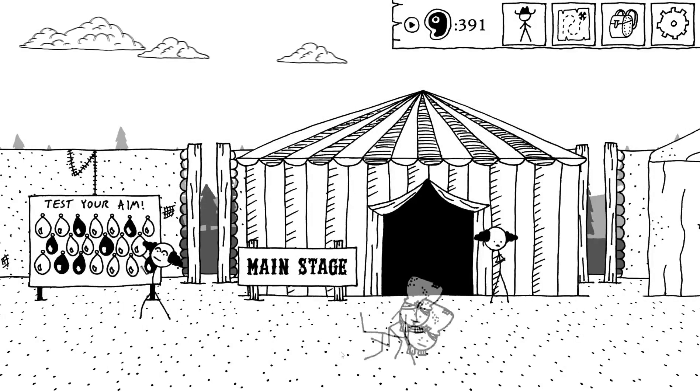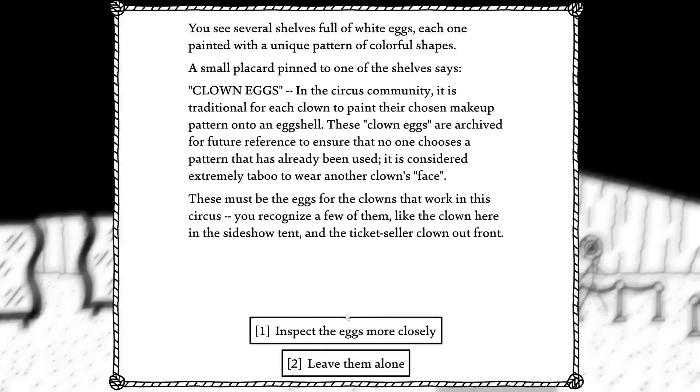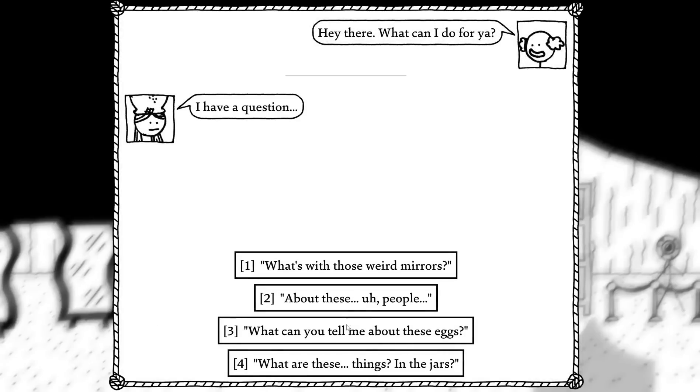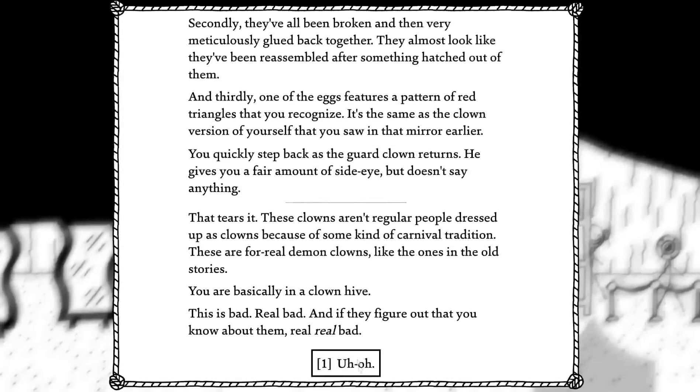Each time you examine the clown eggs you get plus one suspicion. Talk to him, ask a question — does he ever blink? That tears it. These clowns aren't regularly dressed people dressed up as clowns because of some carnival tradition. These are for real demon clowns, like the ones mentioned in old stories. You're basically in a clown hive. This is bad. Real bad. You figure out that they know you know about them. Real, real bad.